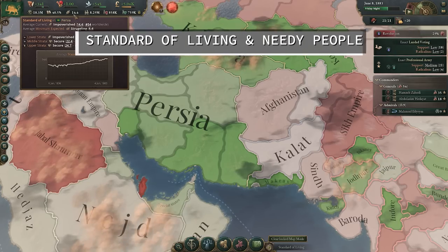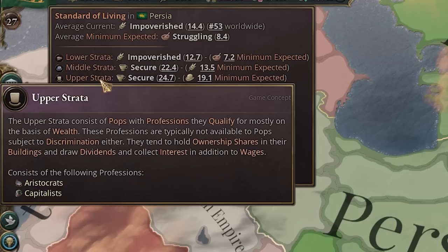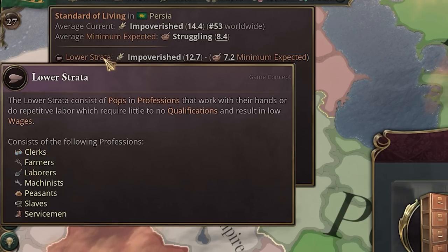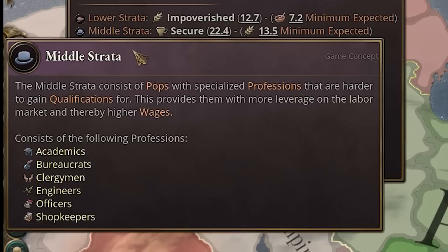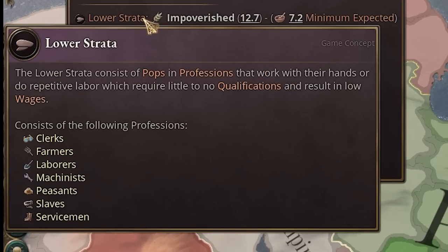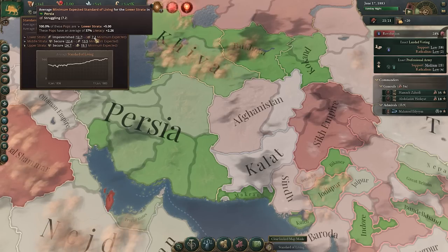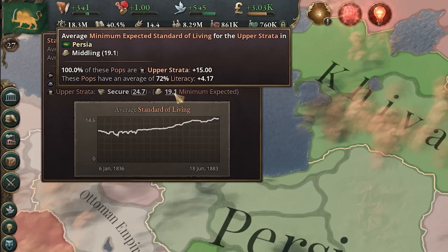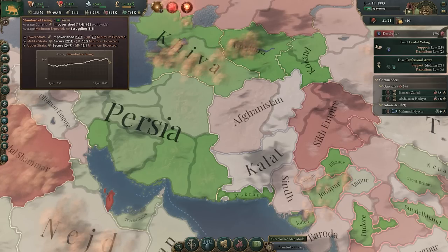There are three different stratas to consider: the lower, the middle, and the upper class. Each group has different professions, so you can tailor to their job needs by building the right kind of infrastructure. Each strata also has an expected level of living that must be met, generally made up of the goods and services they're accessing. I'm currently meeting all of mine, so all my groups are pretty happy and standard of living is on the up.